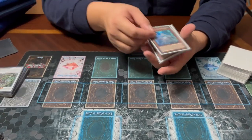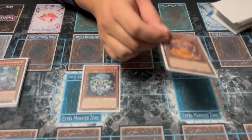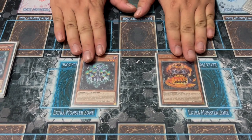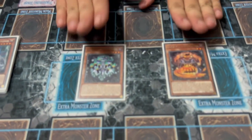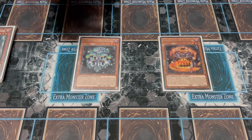Next we have two furniture pieces — Chandelier and Stovey. Both have an effect that allows them to send themselves from the field or hand to the graveyard, then send a card from the hand to the grave to set a Labyrinth spell or trap from your deck to the field. This can grab your traps but also spells like the field spell. Furthermore, when a monster would leave the field by one of your normal traps, they float: Chandelier comes back to your hand as discard fodder, and Stovey comes back to the field as a body for link plays.